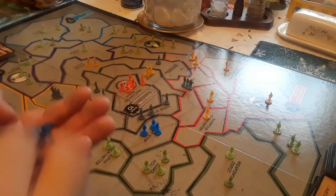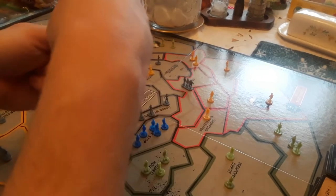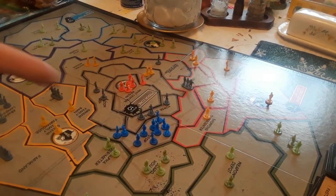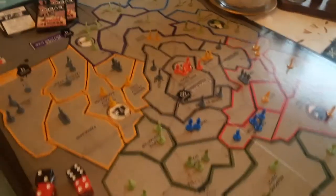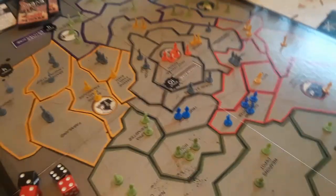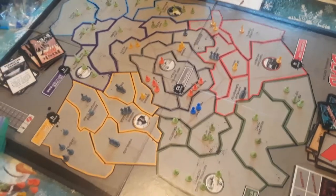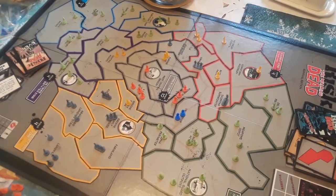Sometimes being almost eliminated does good for you. That's Rick's group — blue. Red is over there also by himself, so he's going to do the same thing blue just did. Well, that was an on-and-off showing of two rounds of play. I think you understand how to play the game.